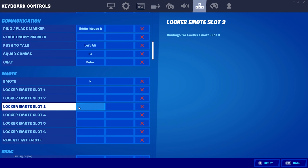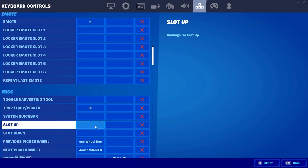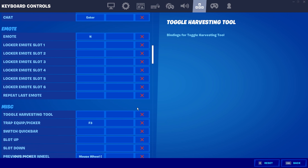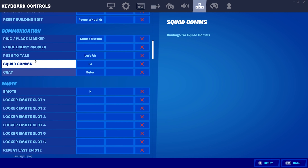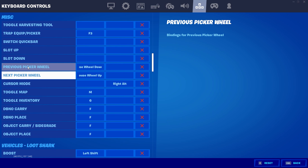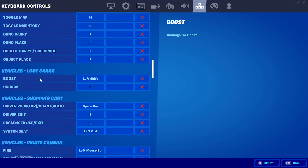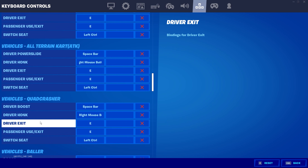Last time I did my settings video I didn't go down here, so I'm going to show you. A lot of people want to know my inventory button. Emote is N — I never changed it and I don't really emote too often. Toggle map is M. My inventory button is G — I changed it from X to G. Vehicle settings are all F but those don't really matter.